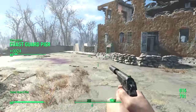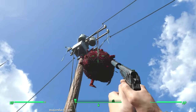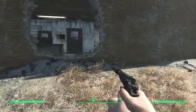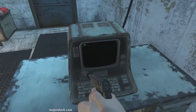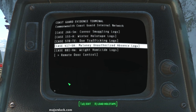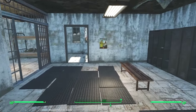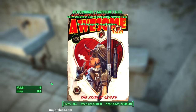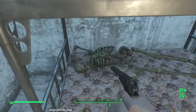There we go — discovered Coast Guard Pier. What are we doing here, Slack? We are here for a magazine — an Astoundingly Awesome Tales magazine, which is in one of the jail cells here. It's right there. The way you get it is to hit up this terminal — and that opens up the door. Oh yeah, hell yeah. Plus 5% damage with scoped weapons — oh yeah, that's extremely useful for a stealth sniper. Let's take a quick look around at what else we can gather up — junk and ammo.